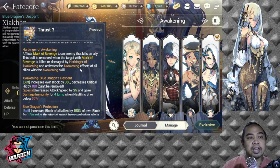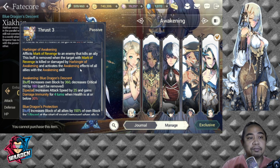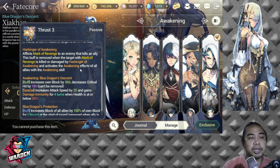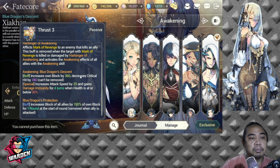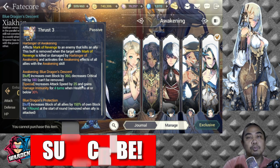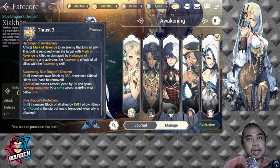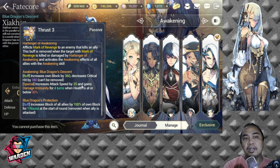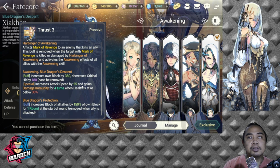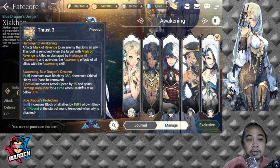Harbinger of Awakening afflicts Mark of Revenge to an enemy that kills an ally. This buff is removed when the target with the Mark of Revenge is killed or damaged by Harbinger of Awakening, and activates the awakening effect of all allies with awakening skill. His Blue Dragon Descent buff increases own block by 360 — this was one of the additions. I'd rather have increased dodge than increased block, because block still absorbs only half of the damage.